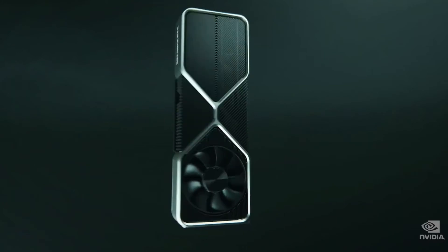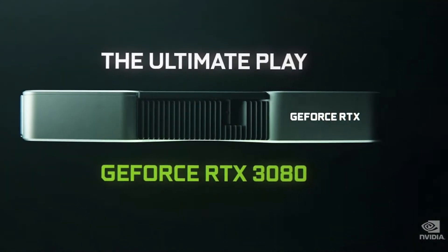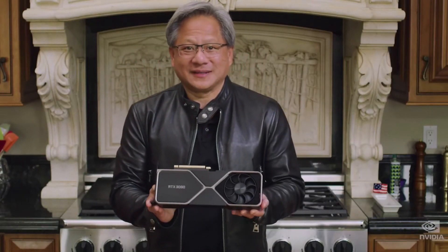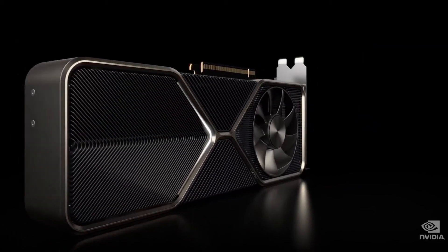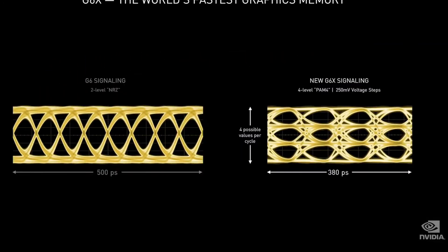Ladies and gentlemen, our new flagship GPU — the NVIDIA GeForce RTX 3080, powered by Ampere. It is beautiful. Look at this — it's going to look beautiful in your PC. And it lights up. Working with Micron, we designed the world's first memory with PAM-4 signaling — Pulse Amplitude Modulation.